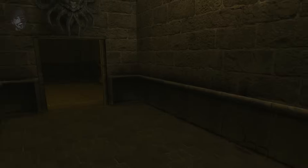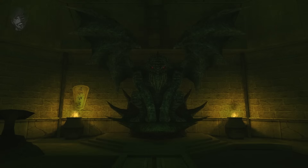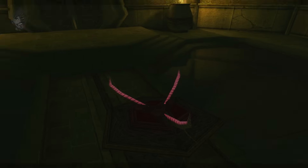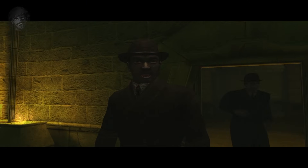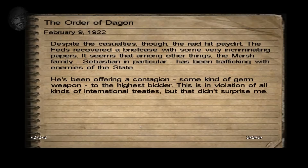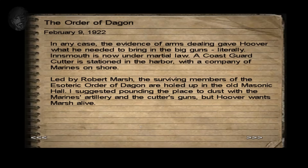The Shoggoth was guarding a door — a door to a private worship room featuring a statue of the Great Cthulhu himself. Jack retrieves a clear red stone and escapes just as the refinery blows up. The briefcase recovered from Jacob Marsh revealed that the Marshes had been offering a contagion to the highest bidder. Due to this evidence, Innsmouth has been placed under martial law, with US Marines and the Coast Guard called in. Robert Marsh and the Order have shut themselves inside the Masonic Hall of the Esoteric Order of Dagon.